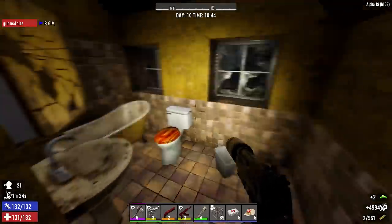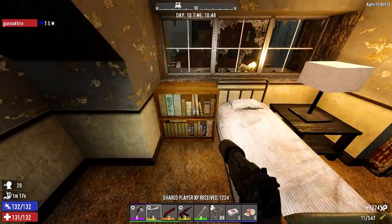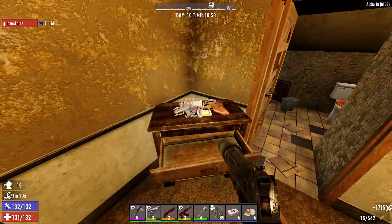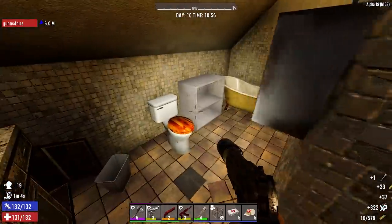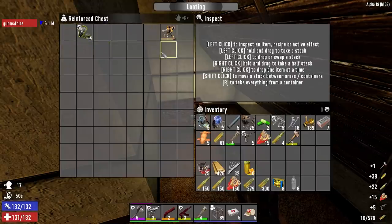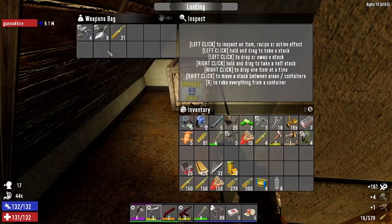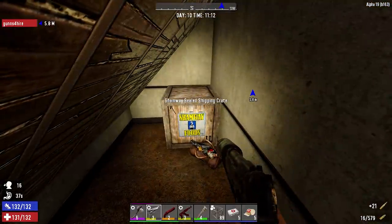Medical supplies, medical supplies - all sorts of stuff in here. Hey, I found a green wrench for you if you need it. Purple scrap boots - nice! Here's some handgun parts - I'm definitely getting those. I can sell that. Machine gun parts, yes. Machete parts - are you going to be interested? No, no machete, okay.